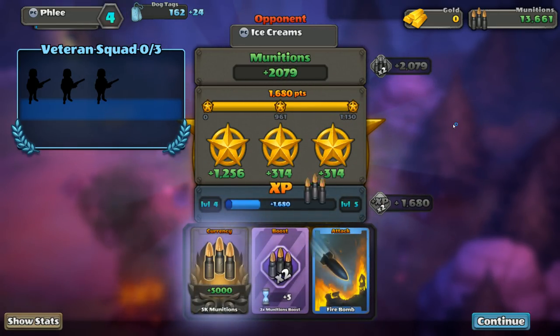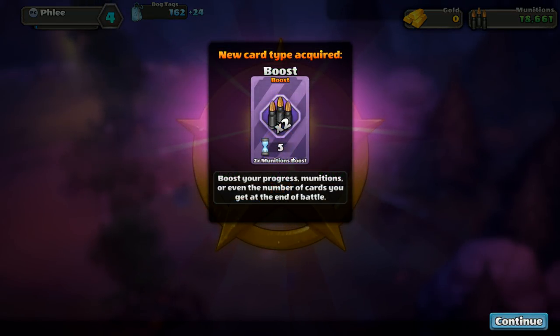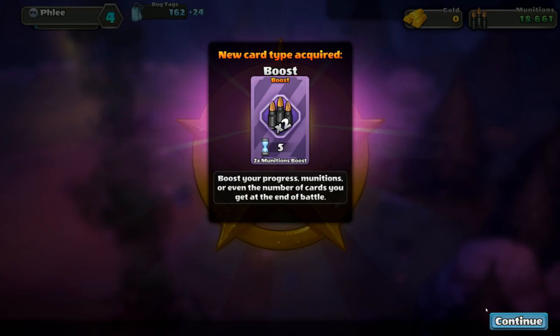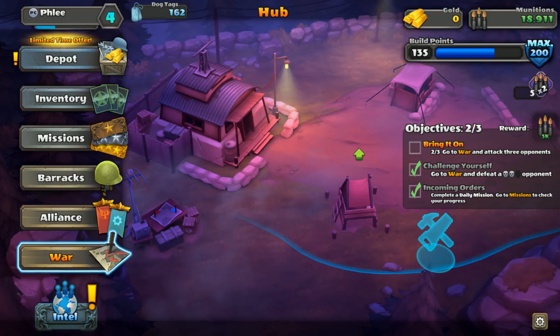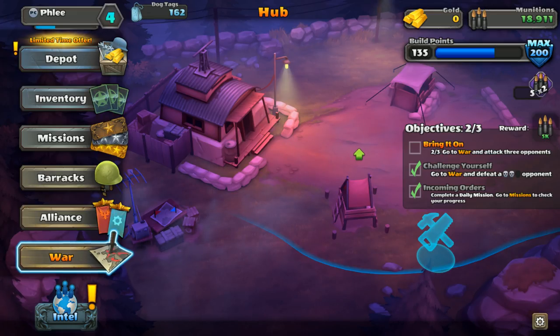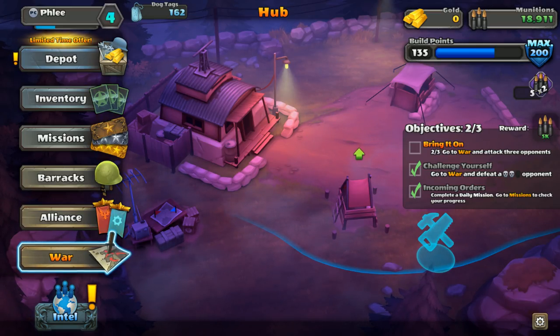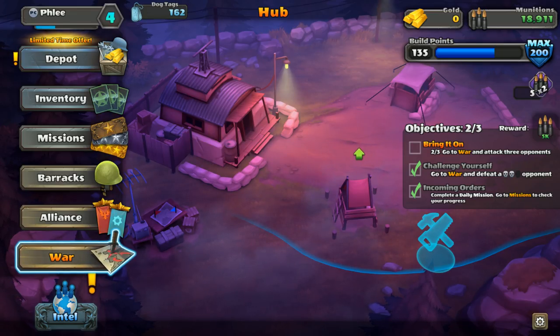Two-skull attack completed - we got 2,000 munitions. The different color cards seem to indicate rarity or how crucial they are to your success. We got a new 'Boost' card - boost your munitions or the number of crates you get at the end of a battle. I'll be playing a lot in my free time to advance my account so I can show you tank gameplay, aircraft gameplay, and what the overall game has to offer - and to make sure it's not pay-to-win. That's my one concern. If you want to see more, let me know in the comments below. Have a great day, peace out!